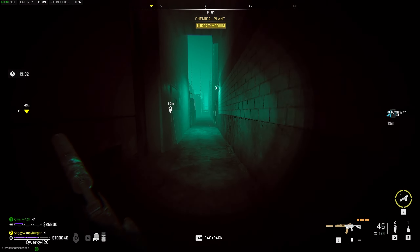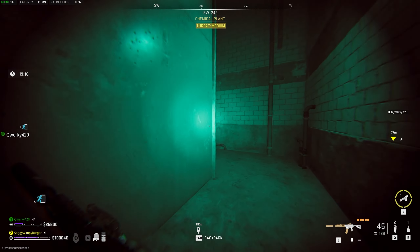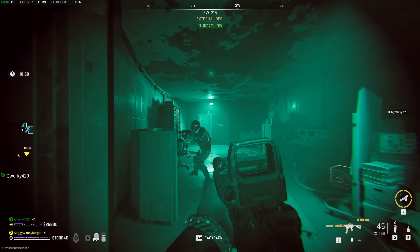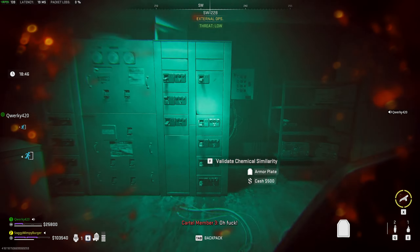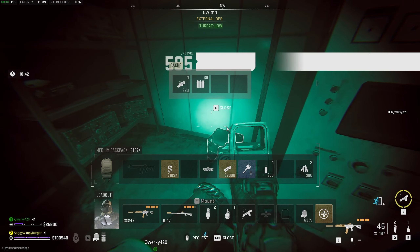Coming out of the defense research division and heading to the right, the next door we're looking for is A1, external ops. Entering the external ops, head to your right as soon as you get in. Then all the way at the end of this passage you'll find a little server rack. Simply hit F to validate your chemicals, and just like that you should be done with the mission.